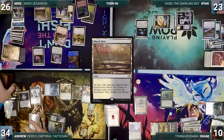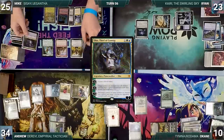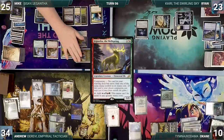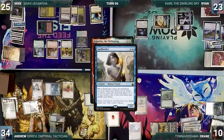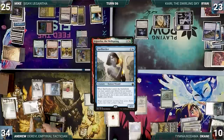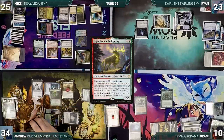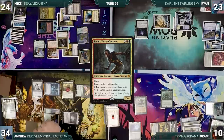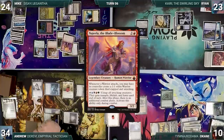Mike draws and plays a Marsh Flats, cracks it, pays a life and fetches up a Tundra. He activates Oko's third ability, exchanging control of a treasure and Andrew's Derevi. He casts Jigantha the Wellspring. In response, Andrew activates Emil, flickering his Spellseeker — Spellseeker enters and Andrew searches, but cannot find the answer he needs and fetches up Noxious Revival instead. Jigantha resolves. Mike taps his Mana Confluence to activate Sisay, fetching up Samut, Voice of Descent, giving his creatures haste. He then taps Jigantha to activate Sisay again, fetching up Najeela the Blade Blossom.